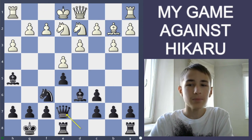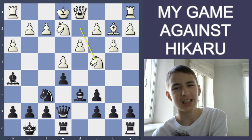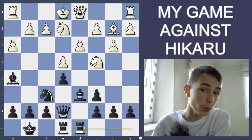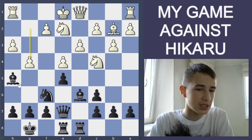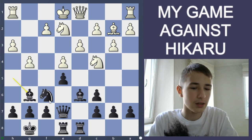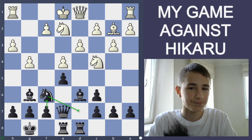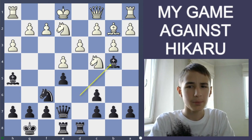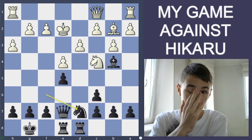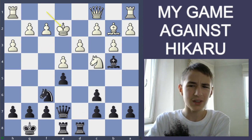After Queen e7, he should have played for g4 but he played Knight c4, Rook ad8, Queen c1 — a little weird move. I was expecting g4, then I think I would just retreat and then Knight d7, f6 idea. But he played Queen c1, I played Bishop b4, King f1, I took, so he doesn't have the ability to castle now. I played d7.